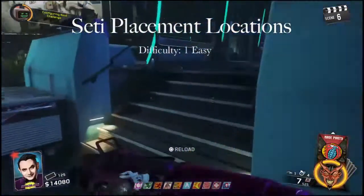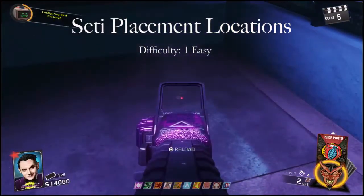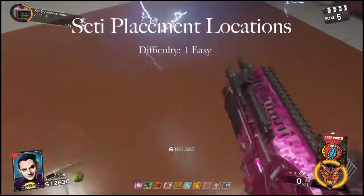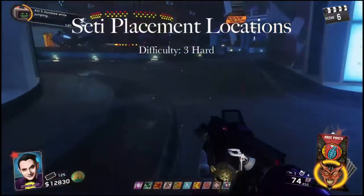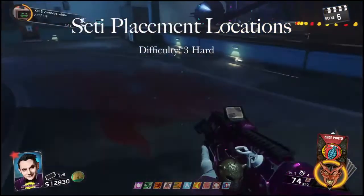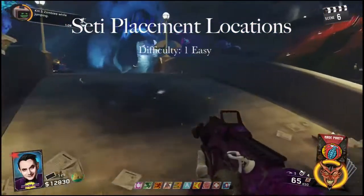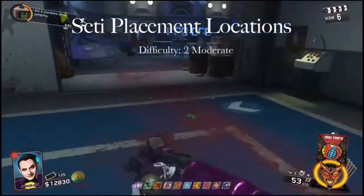Now that you have a SETICOM, a location will be activated where you're able to press the action button and put it down. These are the locations you'll have to check every round for the three rounds it takes to complete this part of the Easter egg step. You can only do one SETICOM per round, at which point you'll have to kill the remaining zombies and wait for the next round to start before you can find the next location.